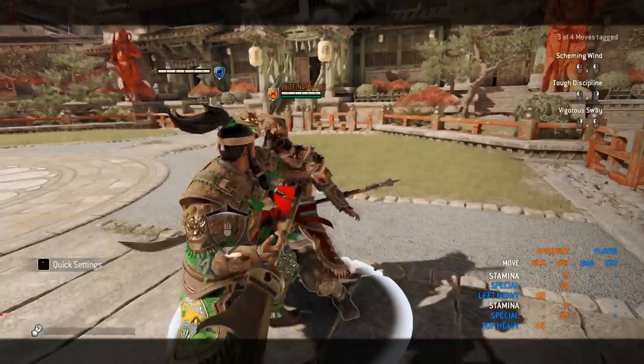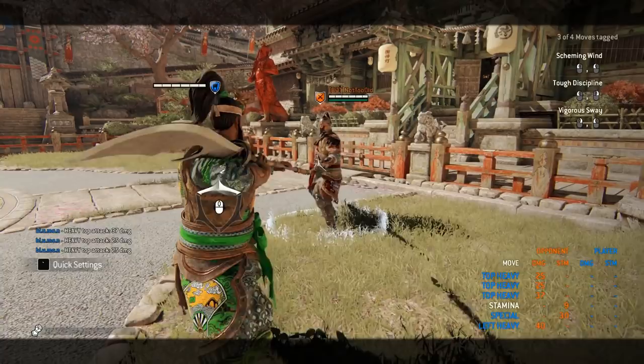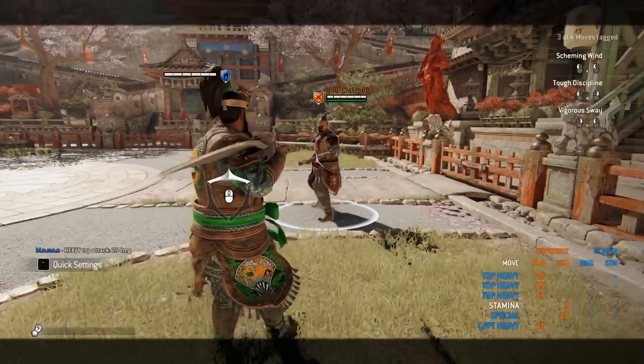You cannot soft-feint the forward dash kick into Sifu Poise for some reason. I'd like it if you could. You can feint it and then go into Sifu Poise, but you cannot soft-feint it. You can soft-feint your top attack — so why not the dodge? Whatever.